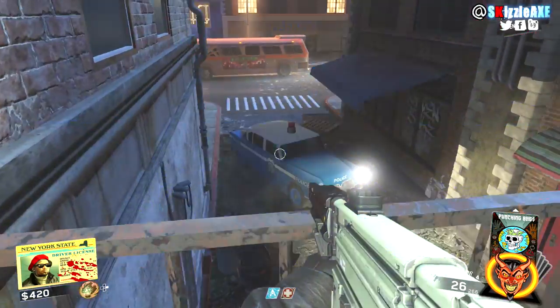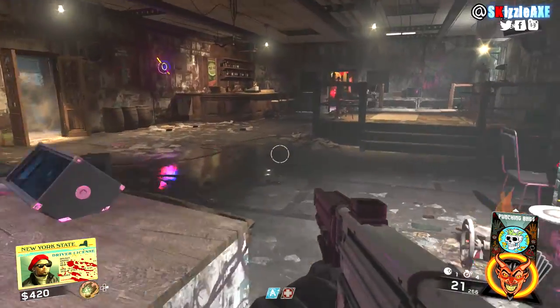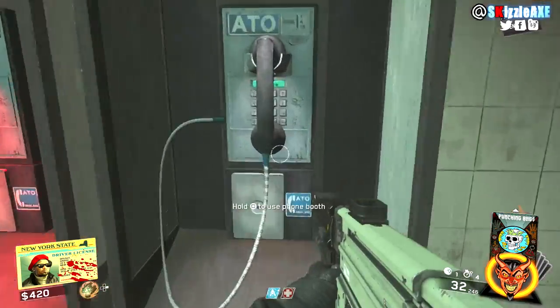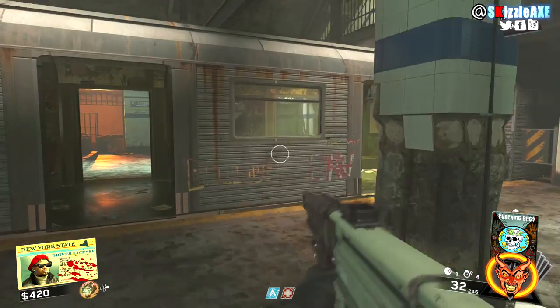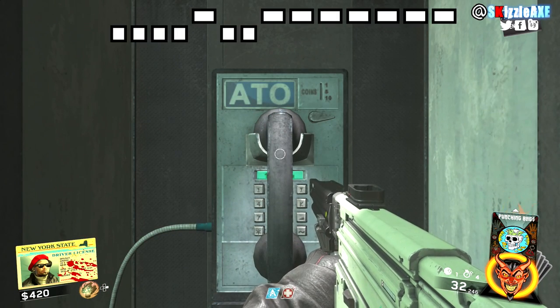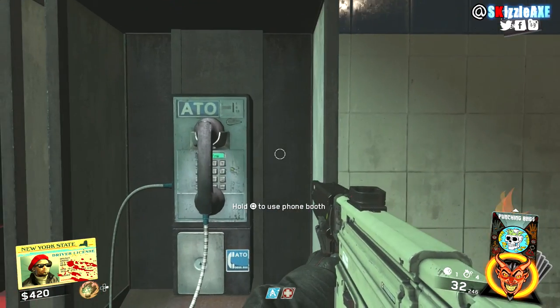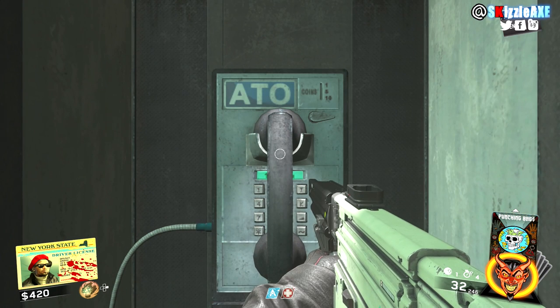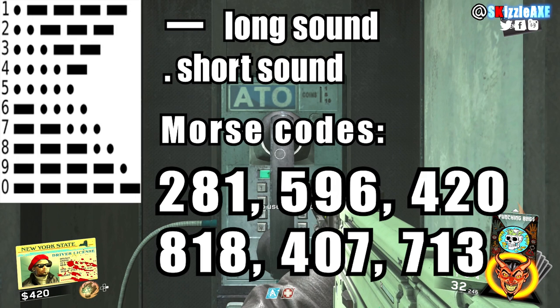Once you collect all 6 symbols, a phone will start ringing in the subway. Pick up the phone that doesn't have a red light on it — it will play a morse code message. Listen to it as many times as you want. There are two types of beeps: long beeps are dashes and short beeps are dots. It will go something like: ta-ta-ta-ta dash-dash-dot-dot-dot-dash.